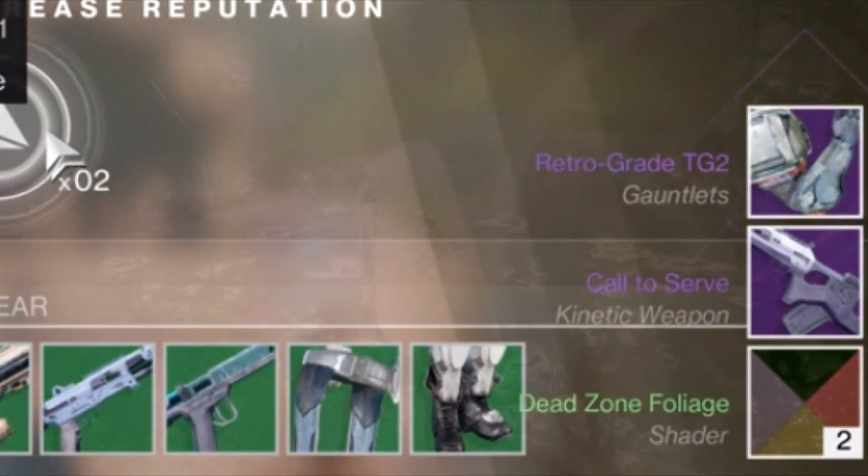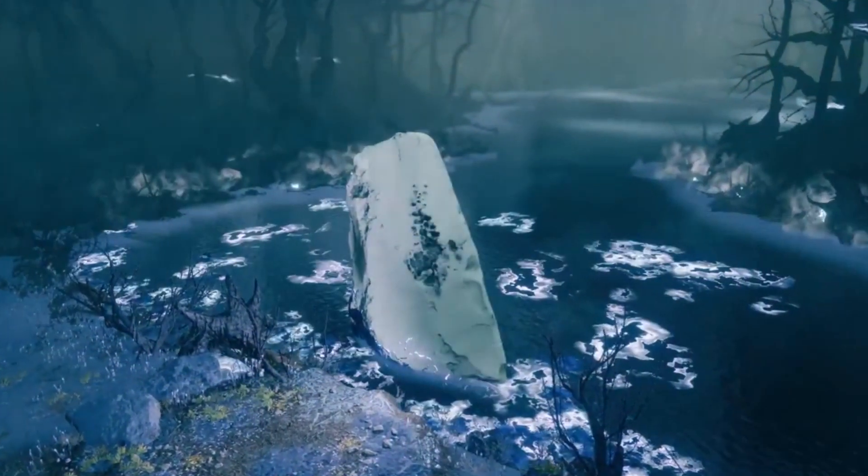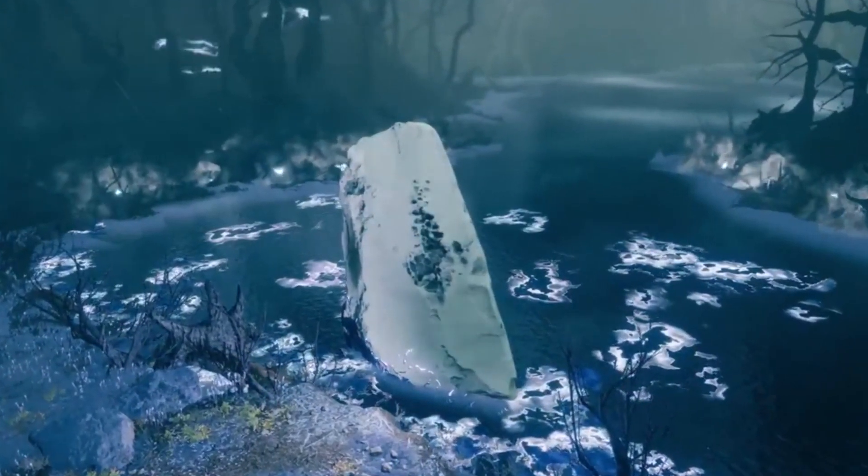After that and some sweet sparrow action, we see a corrupted shard of the Traveller that seems to be corrupting the land around it.